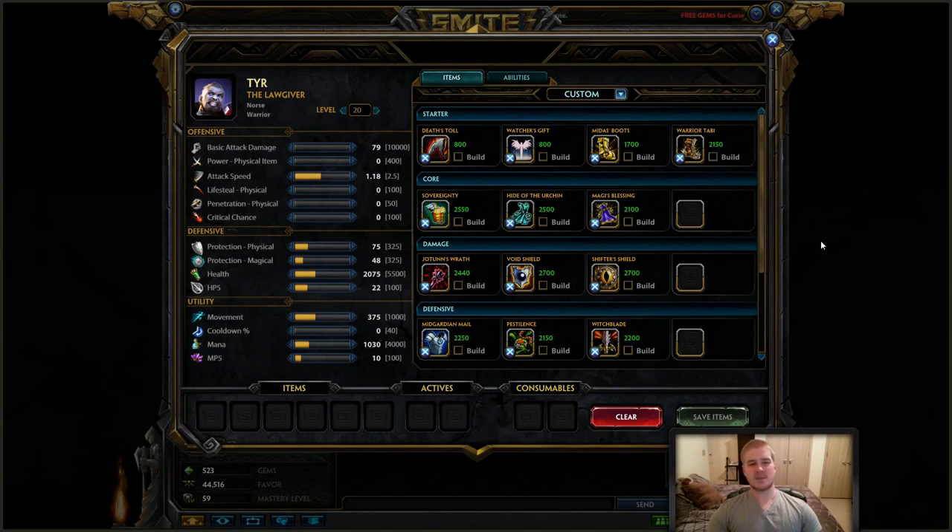Looking at our build, as a warrior support you want to start with Death Toll — it gives you a lot of base damage at the start of the game, especially helpful on your auto attacks. Tier has a pretty nice auto attack chain, and combining that with his skills you're getting a lot of damage off. You're looking at Warrior Tabi; don't be afraid of that item on warrior support — if you get ahead it lets you put out a ton of damage up until about the 15-minute mark.